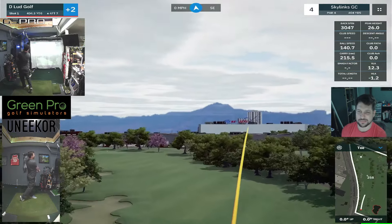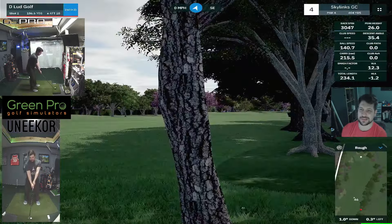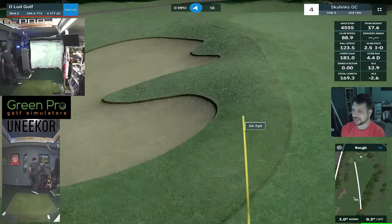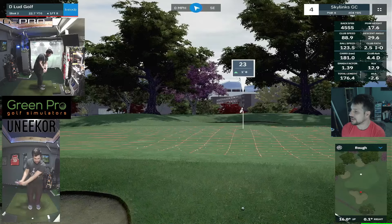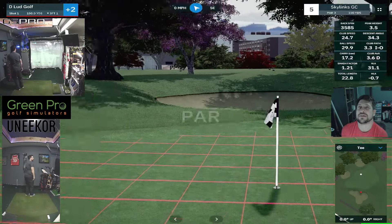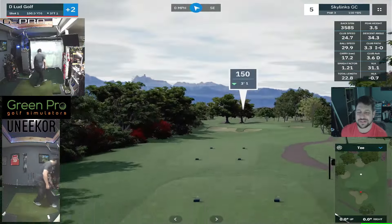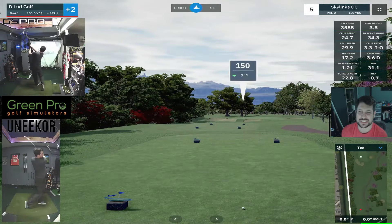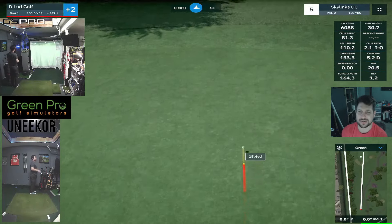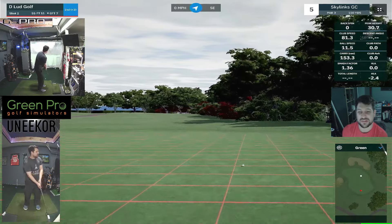We'll head over to the fourth hole, a 404-yard par 4. This is definitely an airport-themed course. We've got little airliners on the tee markers and we see Southwest Airlines and other airlines going overhead quite often here. I'm not sure where this course is located. You can go look up all the courses on GSPro on the SGT website — they have a courses tab and you can look them up by last updated, alphabetical, or by designer. It's pretty useful for finding your favorite or local course.